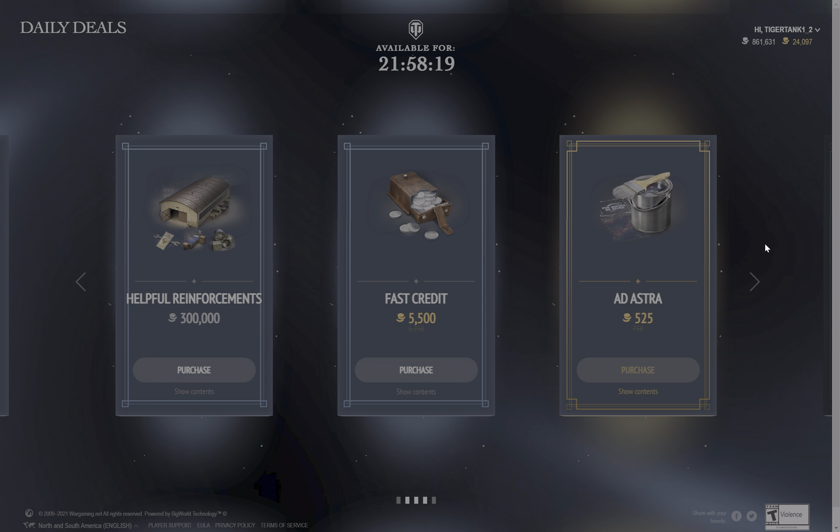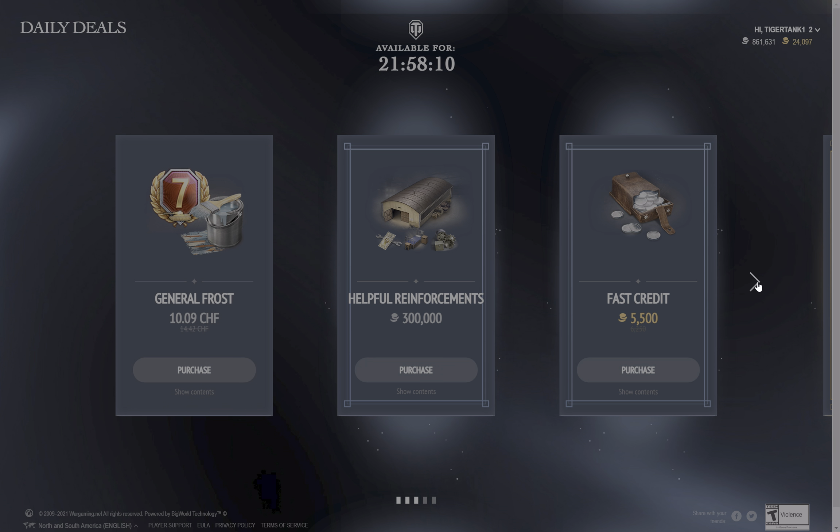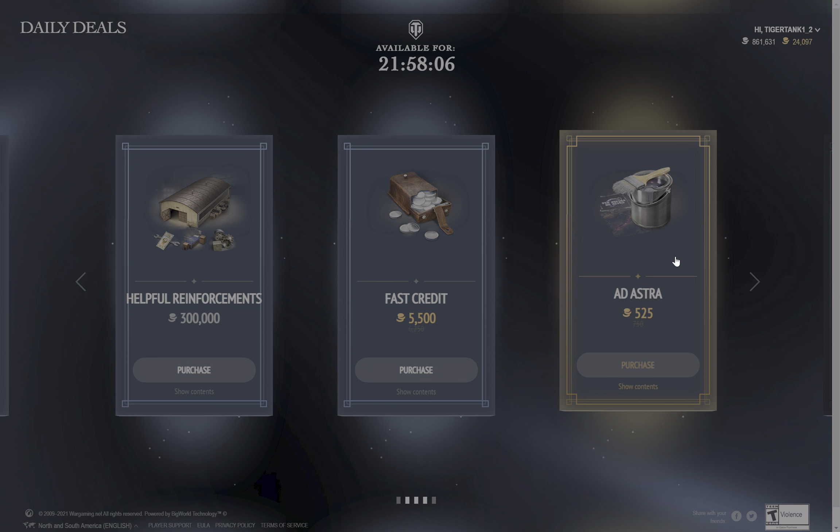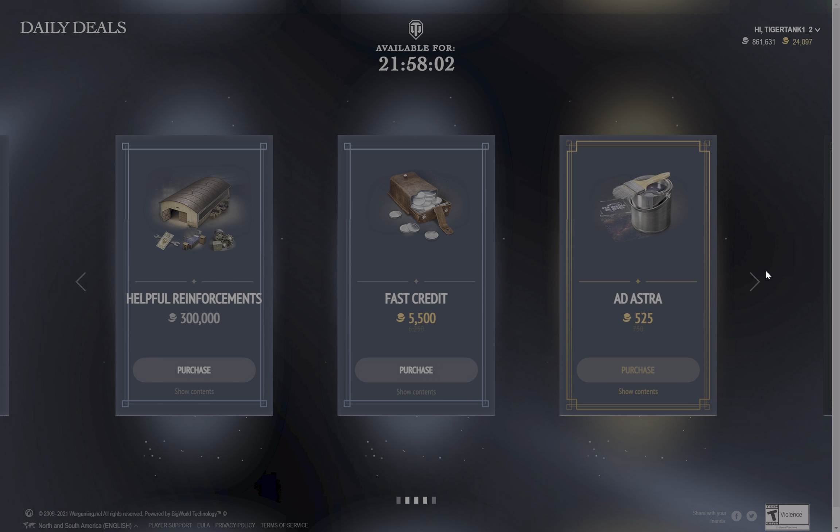It looks like the best deal we had was on the very first day. The second day the deals were kind of okay, but this time around there is no premium tank — there is nothing of value for me here. Maybe the Ad Astra, but to be fair, I have enough skins, so I'm not going to bother with that either.